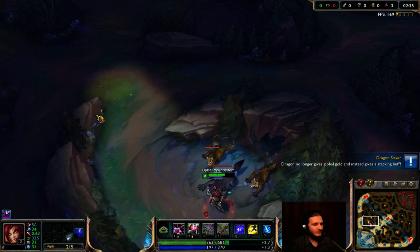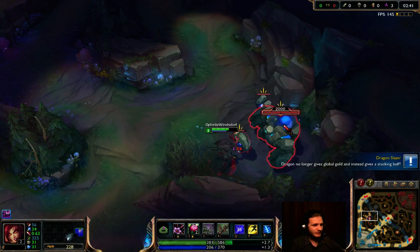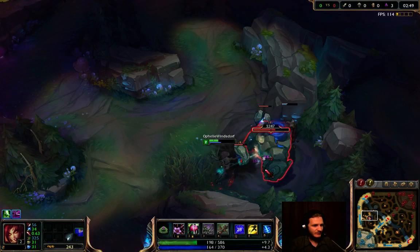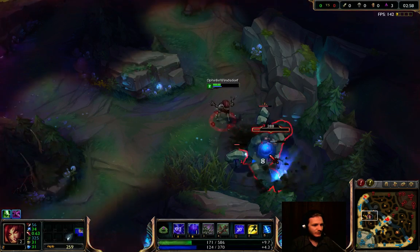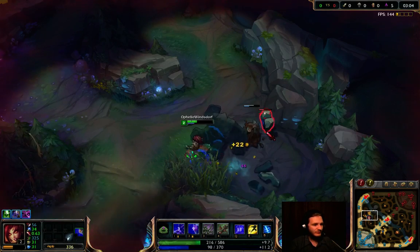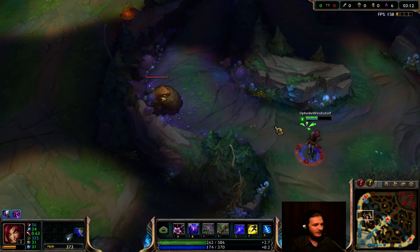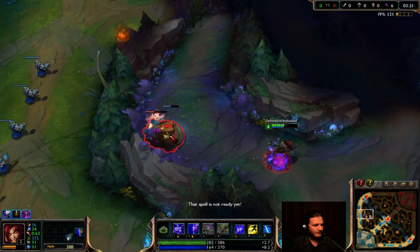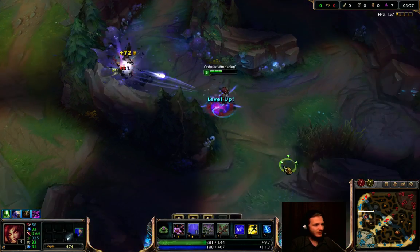Now let's get our second buff. Don't forget to tank one creep so your flowers don't die so fast. As you can see my flower is tanking one creep and I'm on the second one. Now you have to tank it properly. We've got blue buff. With two buffs the single target is best since you don't need to tank and your flower does all the work.